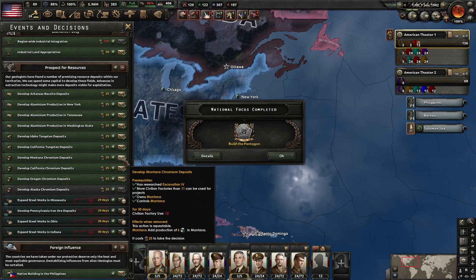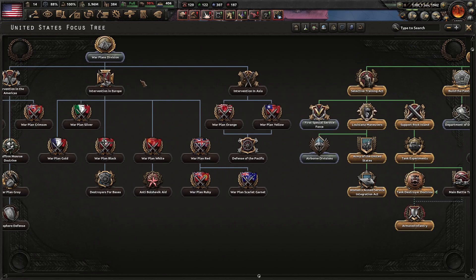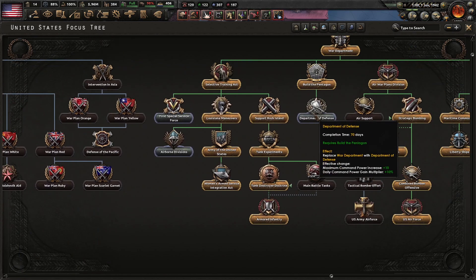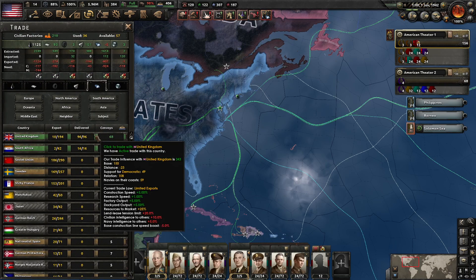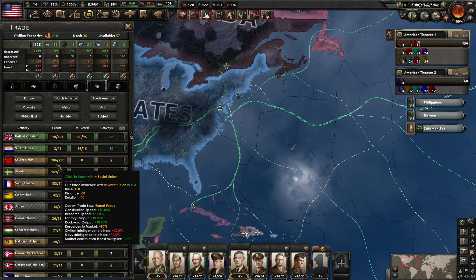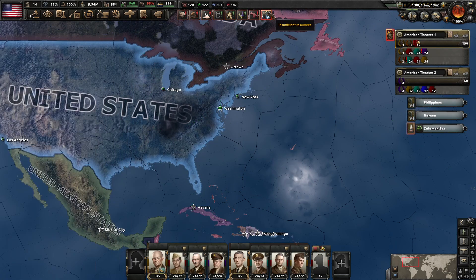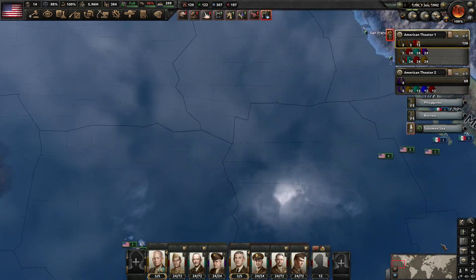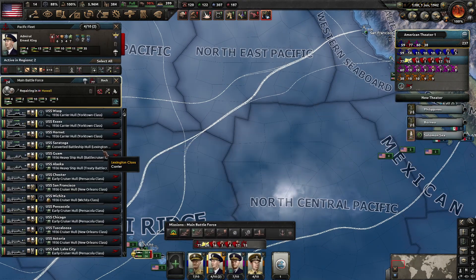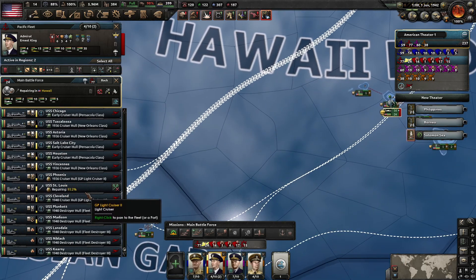So that's the Pentagon built. And now we're going to do Department of Defense — that's going to increase our Command Power gain, which is going to be very useful for a variety of things. We'll get a little bit from Sweden — I'm dicey on this one but we'll see how it goes. And that's June 1st, so my main battle force should be repaired and back in action.